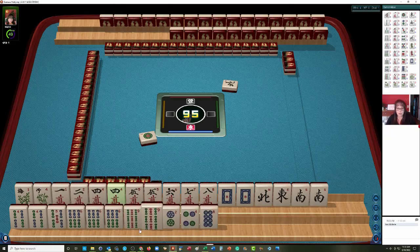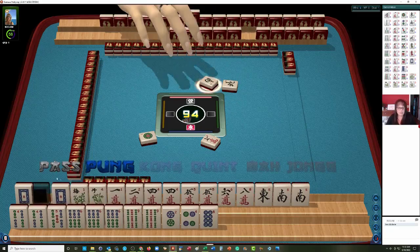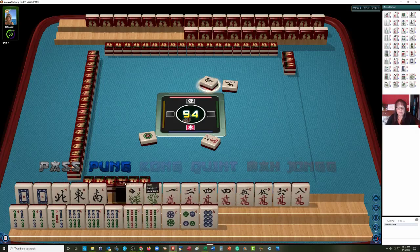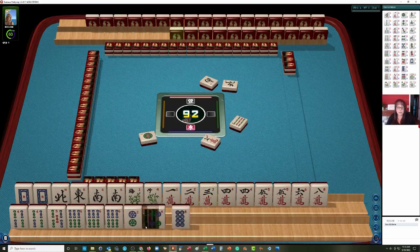Let's discard the 7 crack. Let's separate the winds and dragons. We have 3 different potential categories. South was thrown — I would not take that. Our opponent is discarding winds, so we may not be able to do anything with winds. We now have 1 through 5 in one suit, plus 6 and 8, giving some 2, 4, 6, 8 potential. I'm thinking the 9s need to go — let's discard the 9 bamboos and then let the other 9 go next.